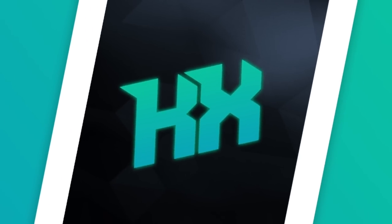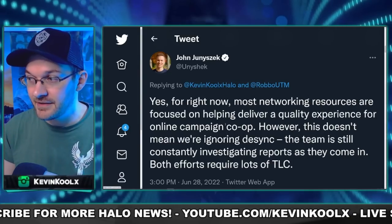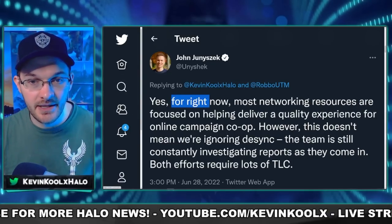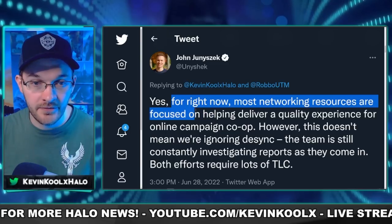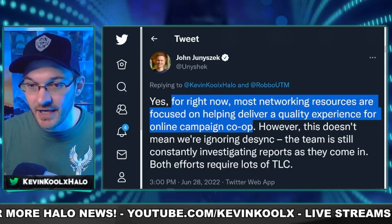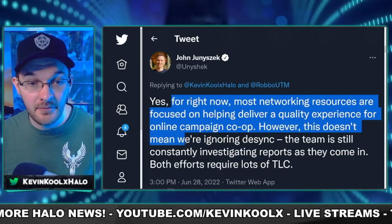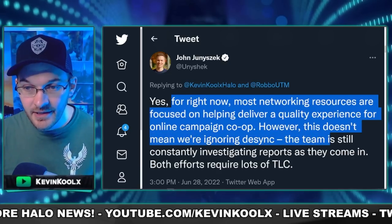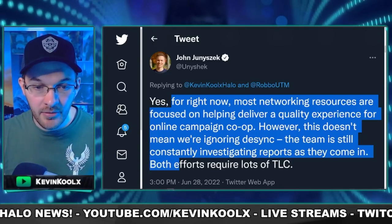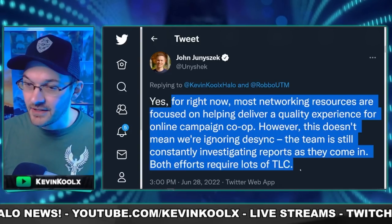It turned out that the thing they're working on right now is campaign co-op. As we know, flighting is coming around very soon. Unishack hit up Twitter and replied to me in a thread, which is really nice, and confirmed my assumptions, saying that for right now most networking resources are focused on helping deliver a quality experience for online campaign co-op. However, this doesn't mean they're ignoring desync — the team is still constantly investigating reports as they come in. Both efforts require lots of TLC, which is very true.